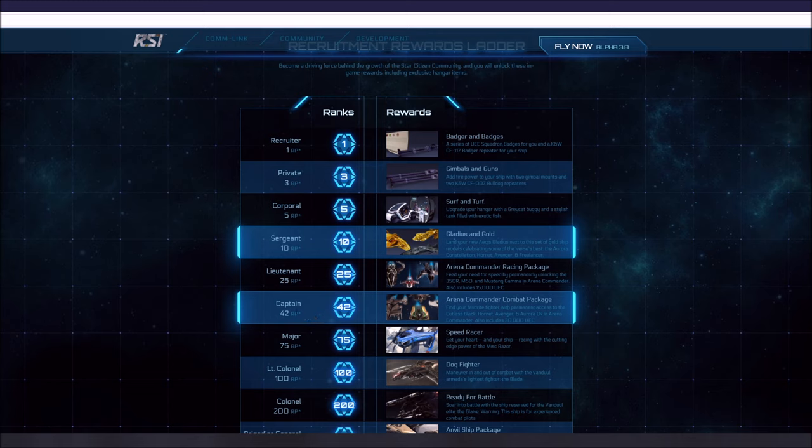At Captain level, it's 42 referral points. You get an Arena Commander combat package — again, that part's not huge, but the money is. You can find your favorite fighter with permanent access to the Cutlass Black, Hornet, Avenger, and Aurora LN in Arena Commander. But it also includes 30,000 UEC. That's a pretty big deal — a lot of money. So if you get to that level, you're getting 30,000 in-game credits. Of course, you've brought in a lot of people at 42.